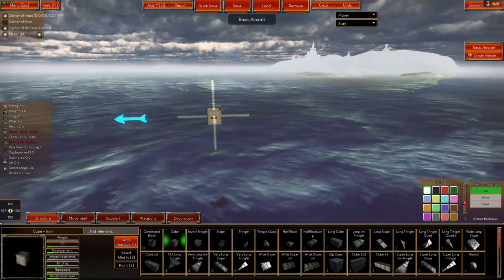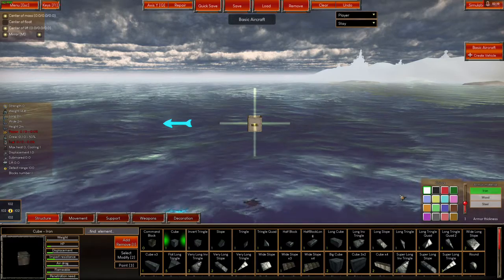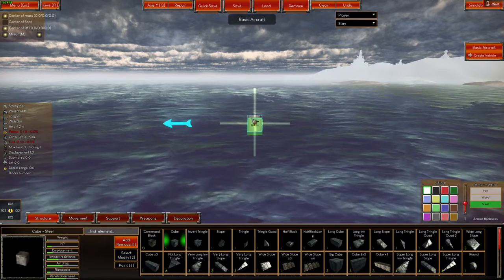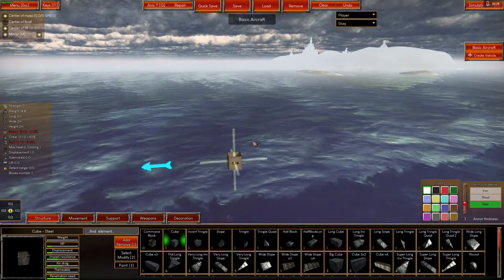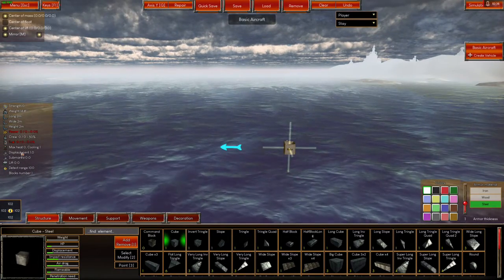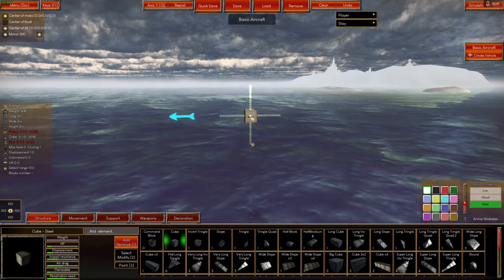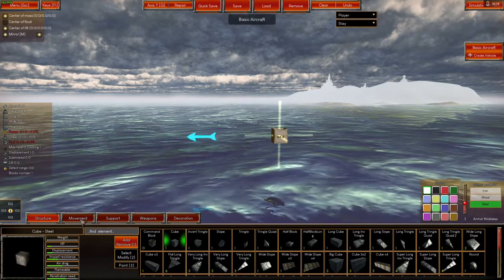A couple things to remember: weight affects everything in this game. The heavier blocks you build — like armor tier three steel — are going to definitely affect the lift of the aircraft you're trying to build, and also the amount of power it's going to need. More power means more fuel, and you'll also need crew to man it. The bigger it is, the more items you'll need, the heavier it gets, and it slows your whole ship down.